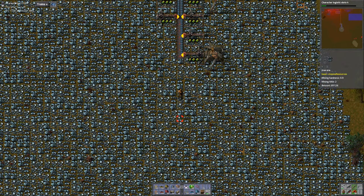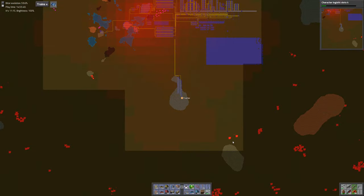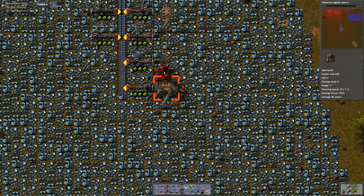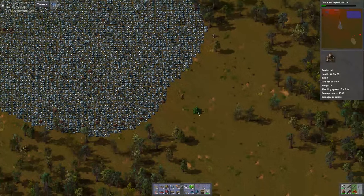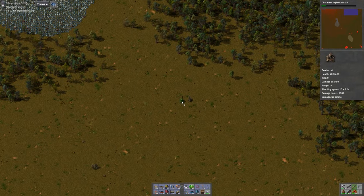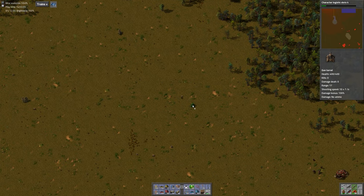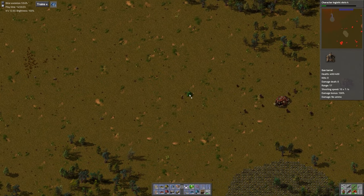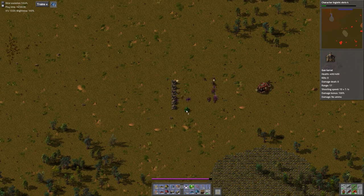I'm going to leave a few turrets here — actually, let's not leave turrets there yet, I'll leave one for now. Let's just go down and clear these guys out; we can do that relatively quickly. We need some more alien artifacts anyway so that we can continue research, and we need alien artifacts for the level 3 modules as well.